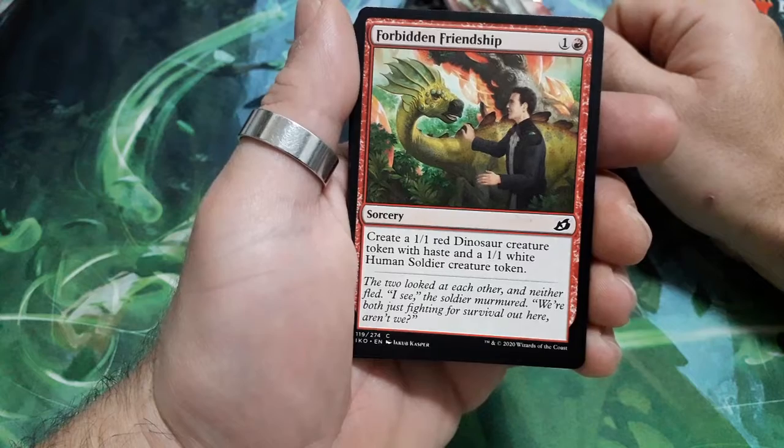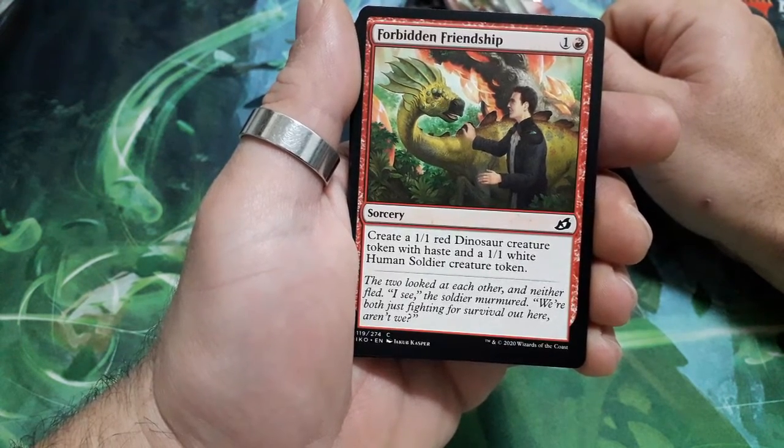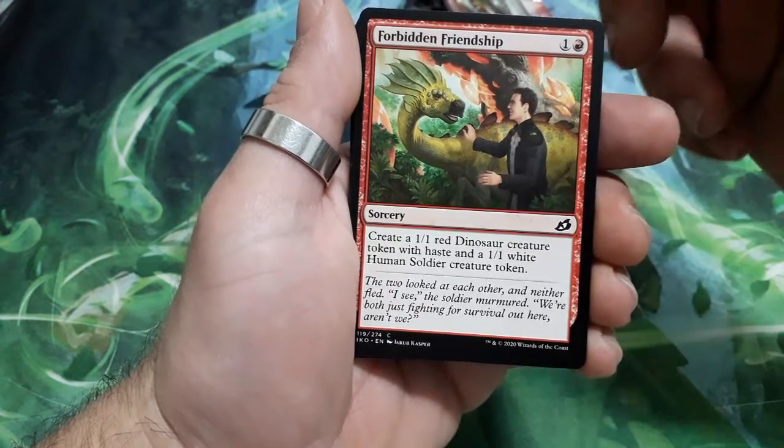Forbidden Friendship, 2 drops. Create a 1/1 red Dinosaur creature token with Haste and a 1/1 white Human Soldier creature token.